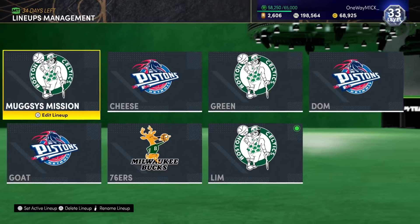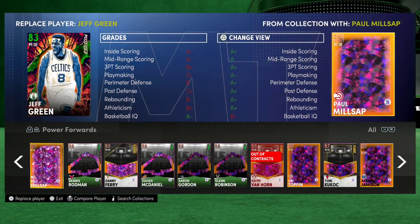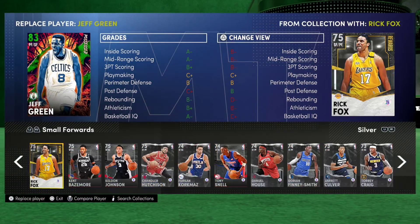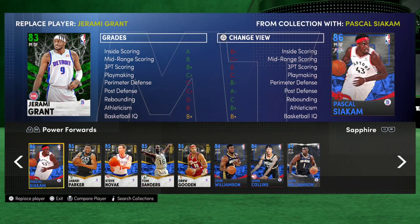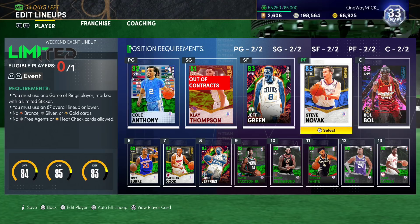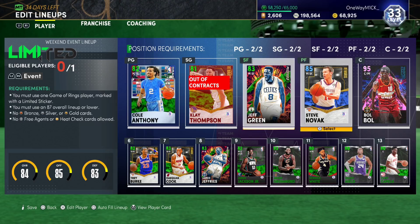I'm not going to use that though, because there are a few other options that are deceptively good. And one is this guy right here — a power forward. So instead of the Emerald, you get Sapphire and you put in Steve Novak. I get it, Base 10 is not the greatest release, but this is one of the more underrated guys.